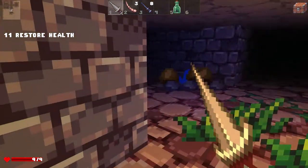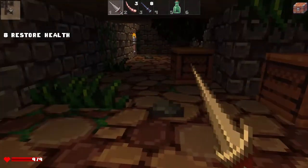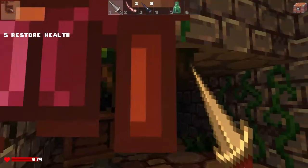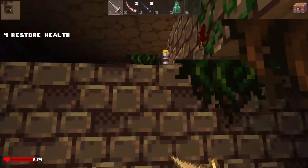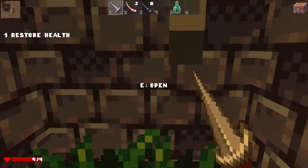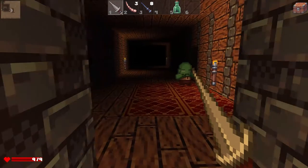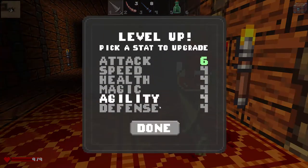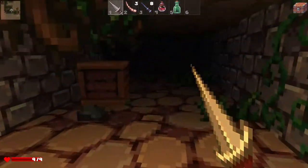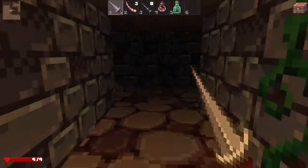I'm surprised there are no monsters in here. Spoke too soon, I guess. Level up again — get some more attack. Red potion. The way potions work in this game right now — it makes sense, but it could be changed I think.